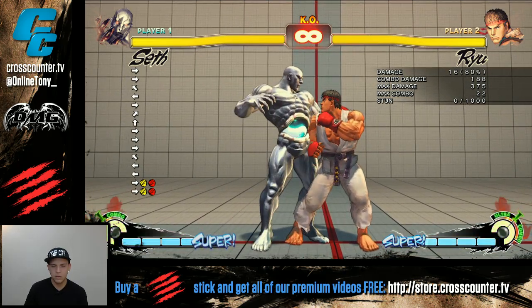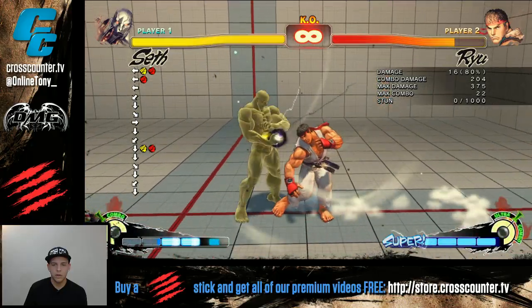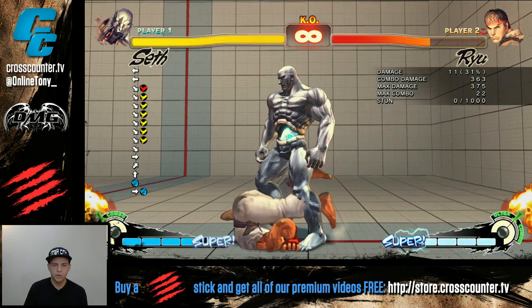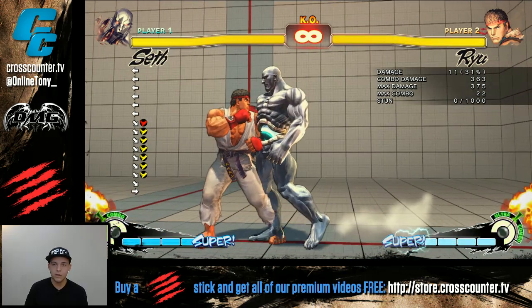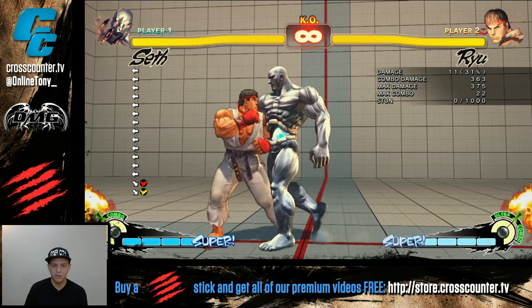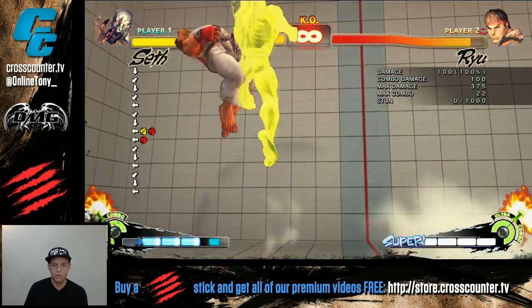Mash at the end, then EX Tandem — so for sure EX Tandem will come out. You have to keep that in mind when doing EXTP, because that timing is not common. So: EXTP, then wait and mash, and then EX Tandem.